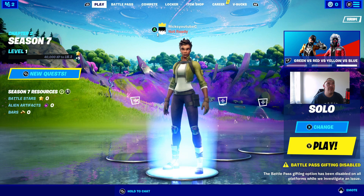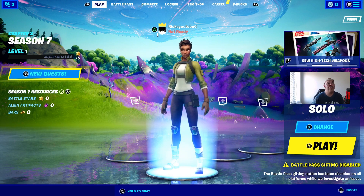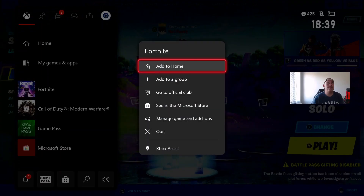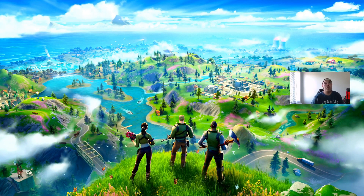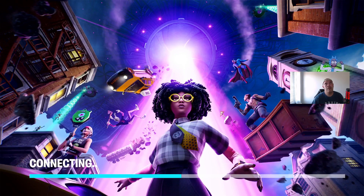We'll go back over to the Xbox — you can also do this on PS4 or Nintendo Switch. You might be wondering where the Boogie Down emote is. All you need to do is restart Fortnite. I'll press Quit. I'm using the lag from the Elgato capture card here on one of my two monitors. We're going to launch Fortnite again and see if the Boogie Down emote shows up in Season 7 Chapter 2.